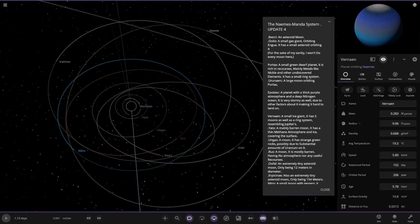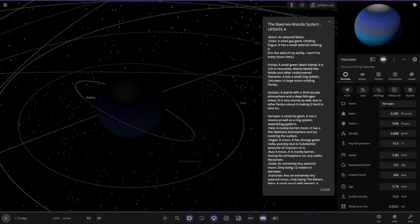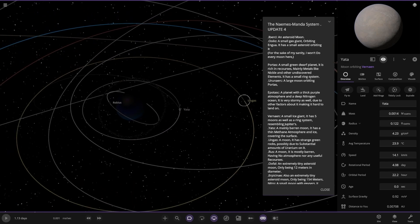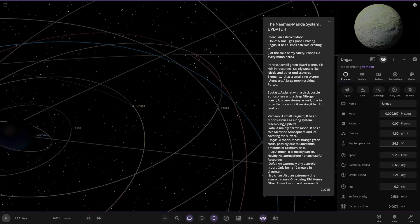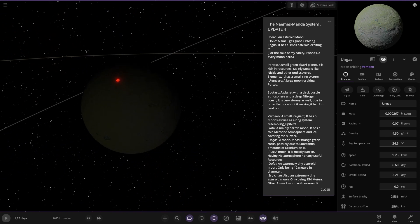Now we're heading to this ice giant — five moons as well as a ring system resembling Jupiter's. We've got the moon Yatta — a mainly barren moon with a thick methane ocean. Another moon in the system has strange green rocks due to a substantial amount of uranium on it.